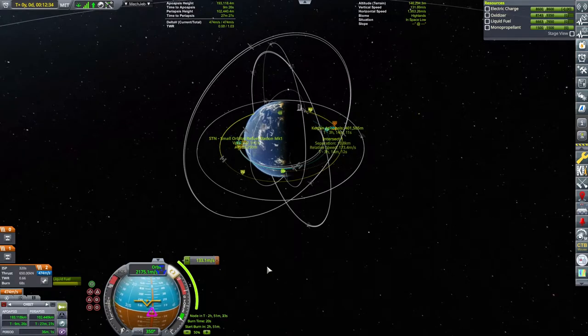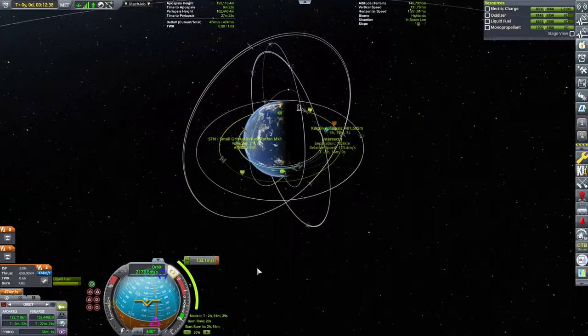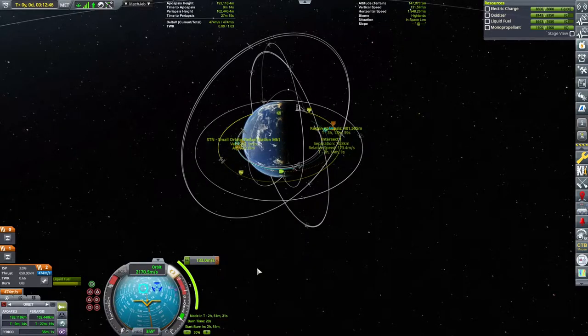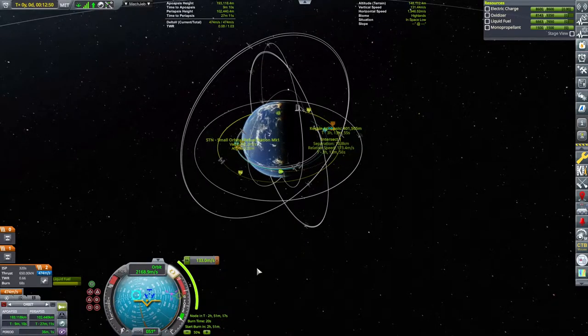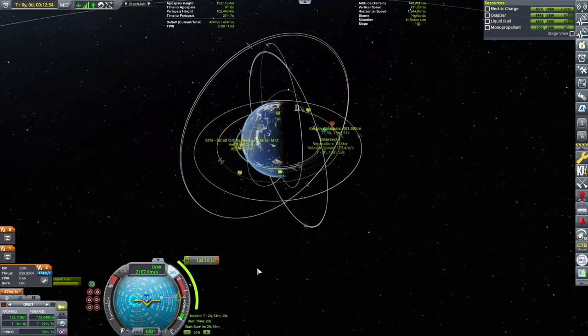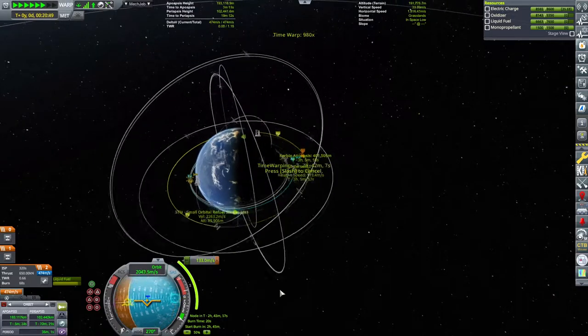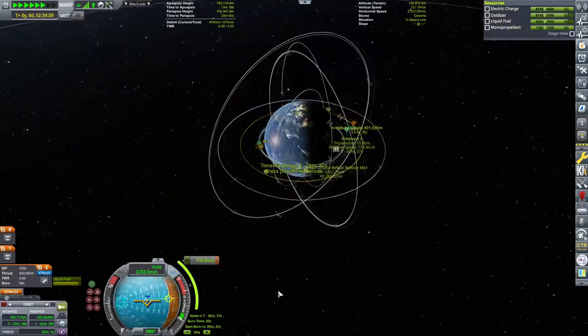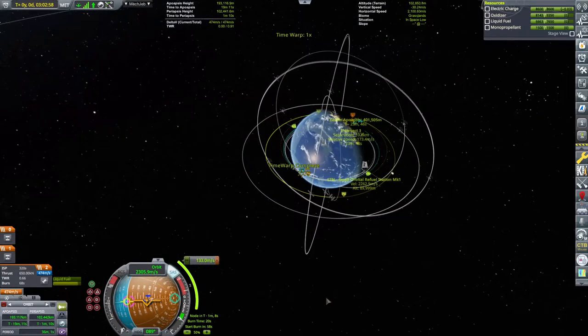The burn will take 133 meters per second. We have to be a little bit careful because we're not really high on the delta-V, nor the thrust-to-weight for that matter. The burn time will be 20 seconds. Let's just go and do the two loops — which I should have probably said an epilepsy warning before that.